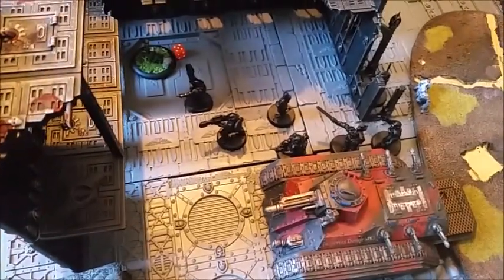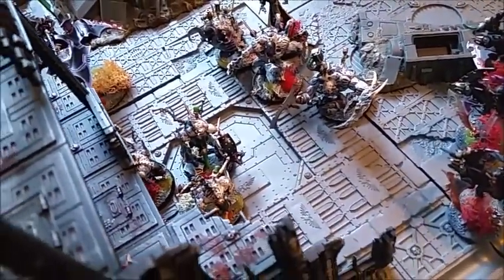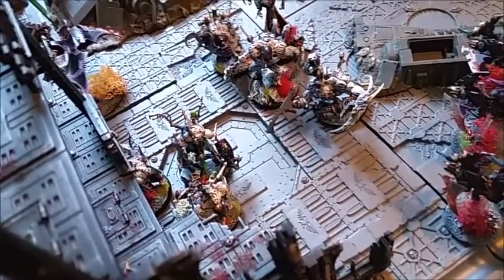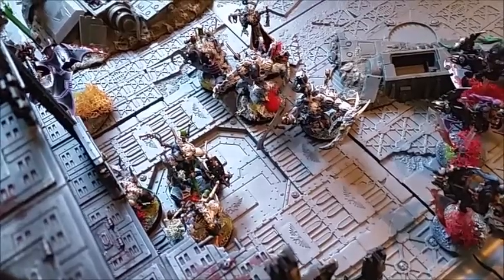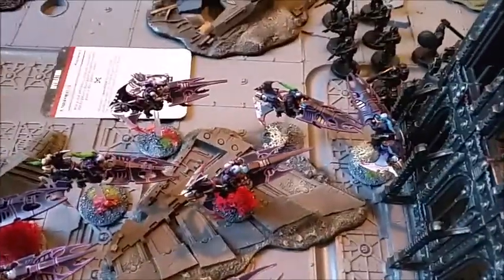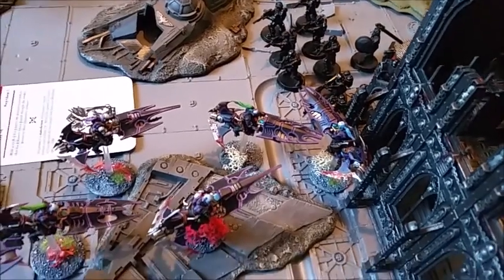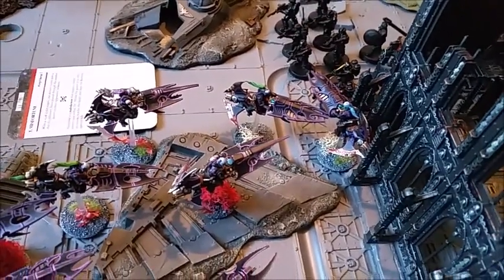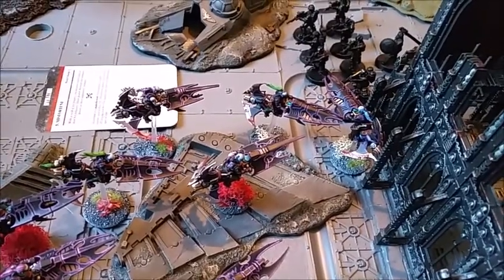Psychic phase: Dan's Astropath cast Dominate on the Grotesque — Leadership 3, which would have stuck them for the turn. However, he rolled two 1s, so that didn't happen. Down here he cast the Telepathy power with the Rending special ability on the Bikers — I didn't manage to deny it, so the Bikers are going to be suffering Rending.